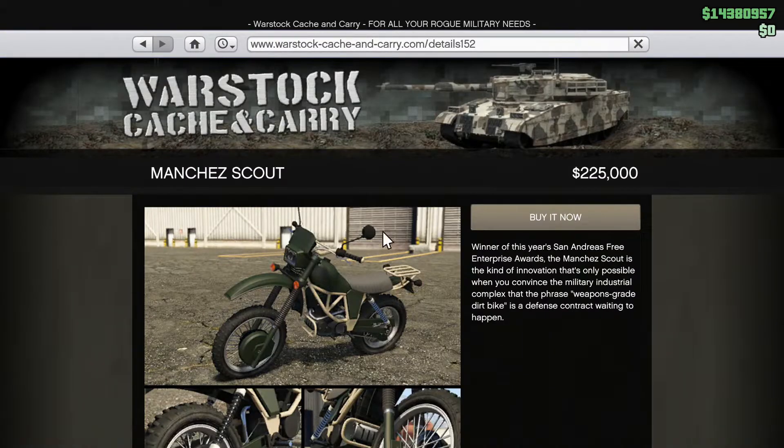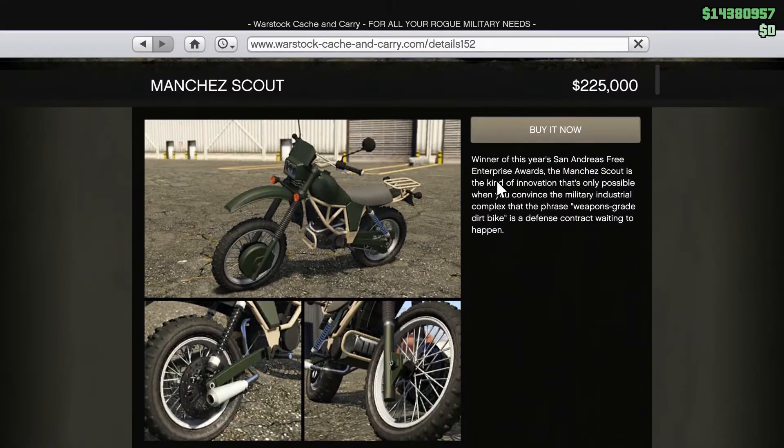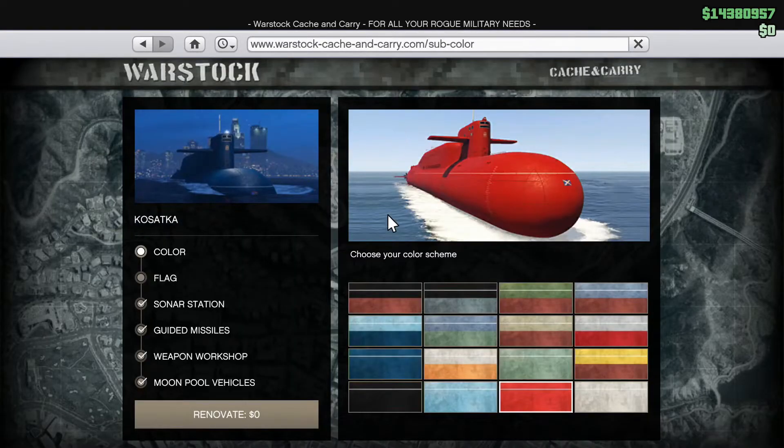The new bike that just got released today is the Manchester Scout. This new bike came from the Cayo Perico heist and you can find it on Highlife Customs — you can buy it right now.